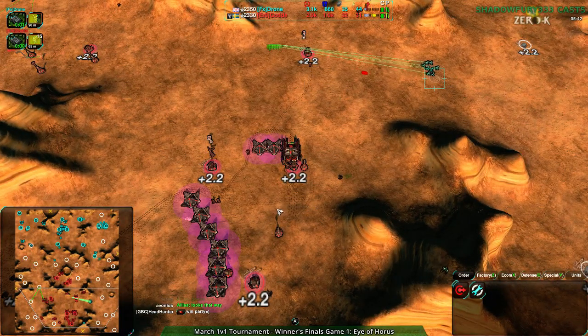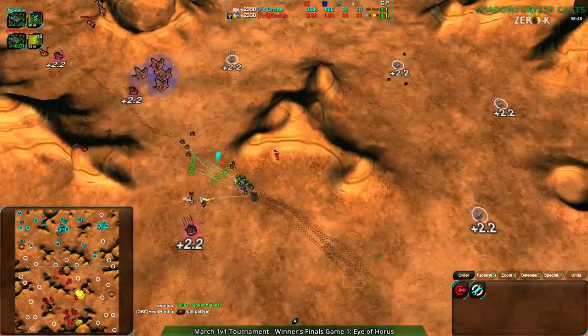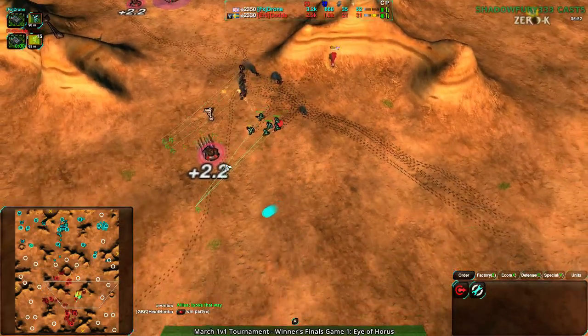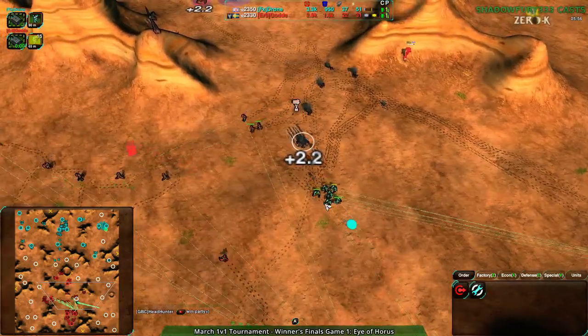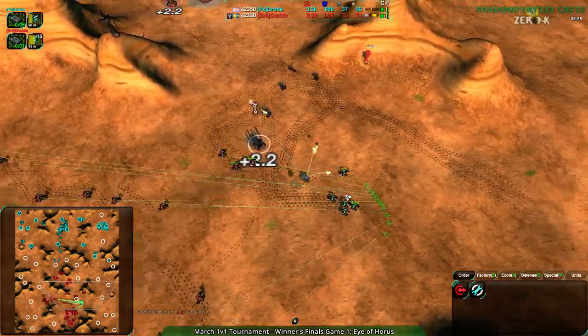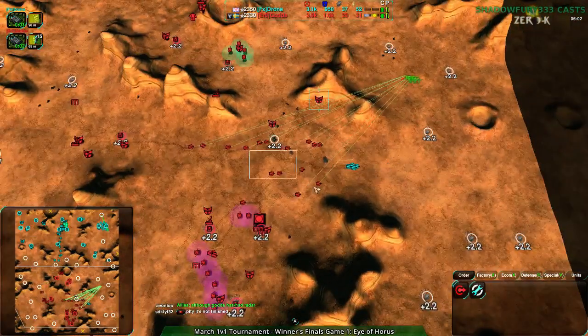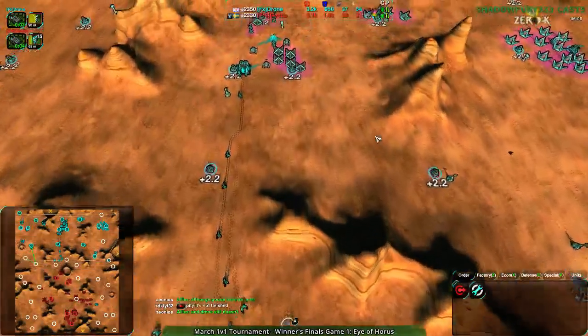It looks like Drone wants out of the micro game — they've already pumped out a few warriors and have some rockets. They want out of the raider phase. I can't blame them either. As I've mentioned before, if you know your opponent is better at micro than you, build riots — build riots quick. Golda, on the other hand, is focusing entirely on glaives at this point. Well, he has the stronger micro — so that's not surprising.